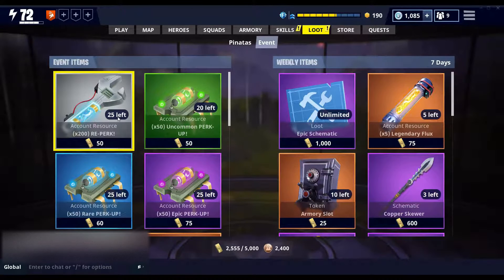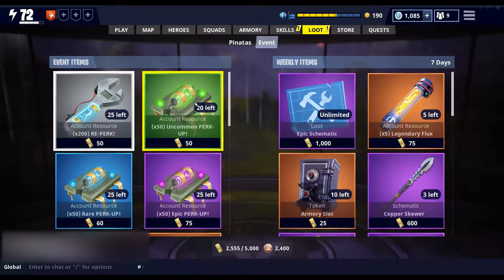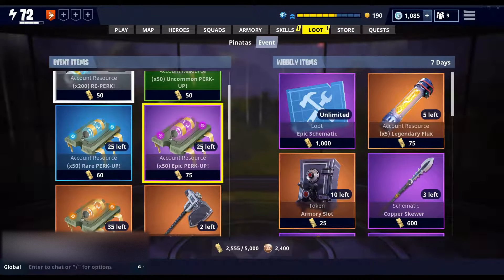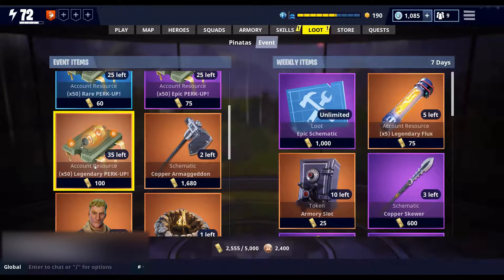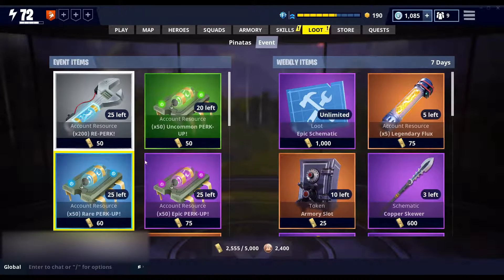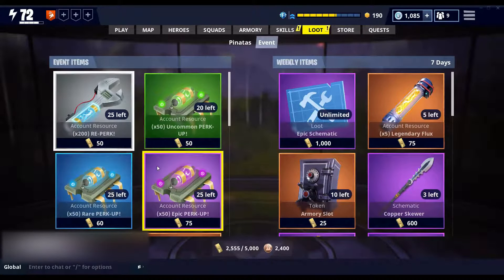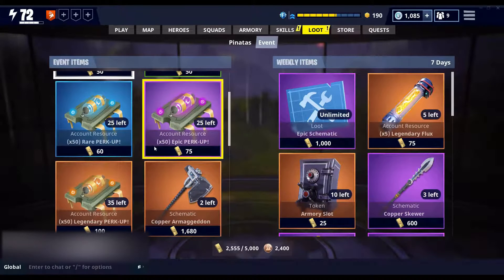Right now you can get 200 reperk 25 times, 20 times you can get 50 uncommon reperk 25 times, 50 of rare perk up 25 times, 50 of epic perk up 35 times, and 50 of legendary perk up. Start farming gold because the total gold cost for all of this is 7,375.